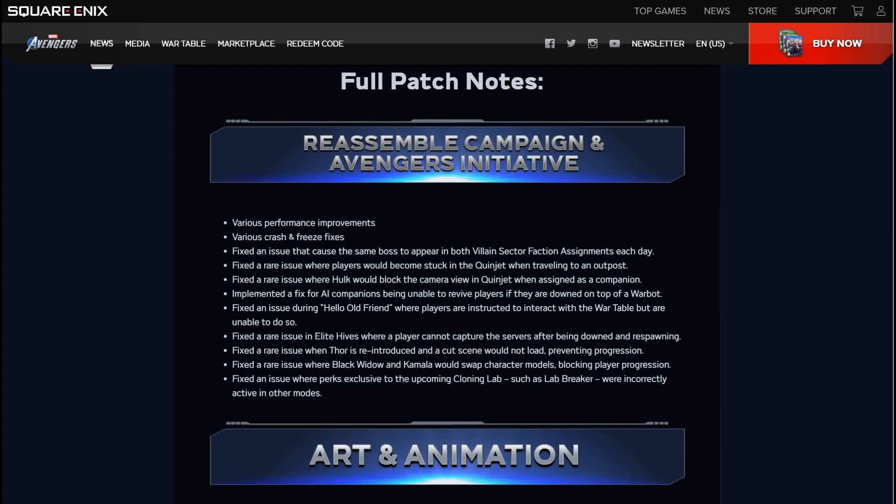Full patch notes for the Reassemble Campaign and Avengers Initiative include performance improvements, crashes and freeze fixes. There's an issue where the same boss would be in both villain sector faction assignments each day — they fixed that. Also fixed: a rare issue where players become stuck in a Quinjet when traveling to an outpost, and Hulk blocking the camera view when assigned as a companion. Also implemented a fix for AI companions being unable to revive players if they are downed on top of a warbot.